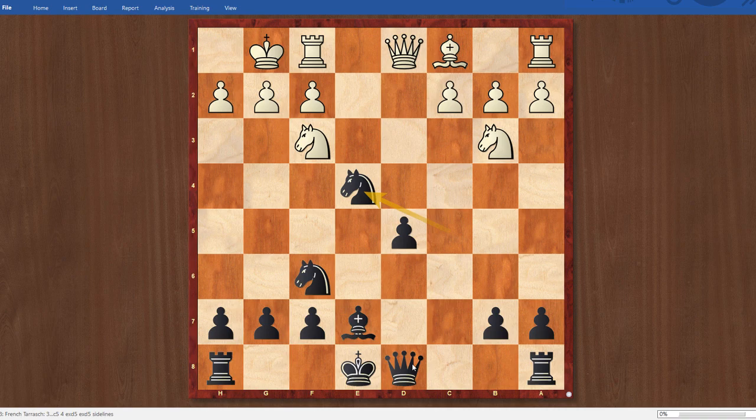But black, in return, has active pieces, and there have been many, many games in this line. One of the biggest practitioners of the past was Victor Korchnoi, very impressive in this line. And I will say one thing about Korchnoi and the French Tarrasch - he never lost to Karpov in this line with black. And I think that's one of the biggest endorsements you can give for a black line, is that you don't lose to one of the more positional world champions we've ever had that loves to needle you in situations just like this.